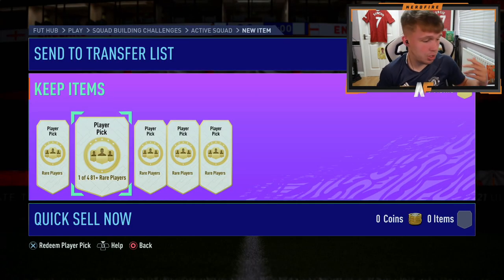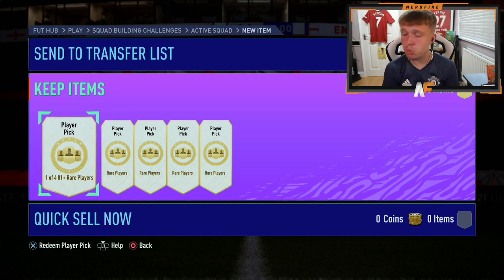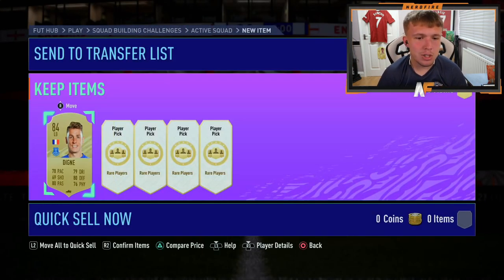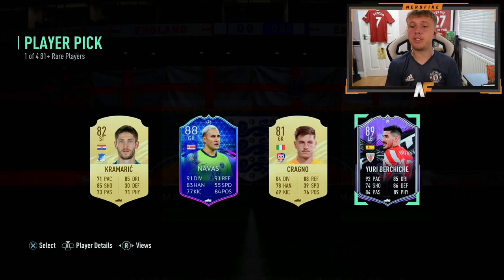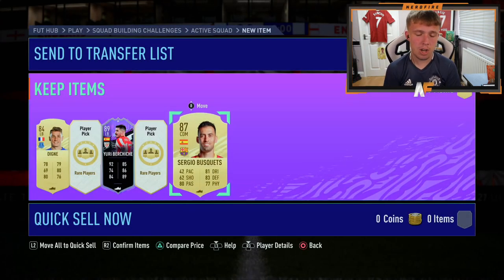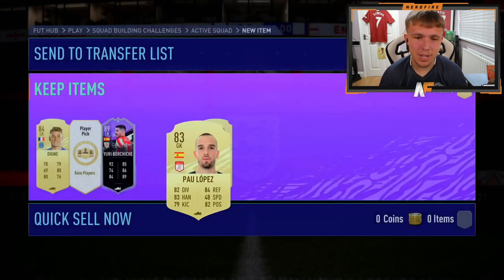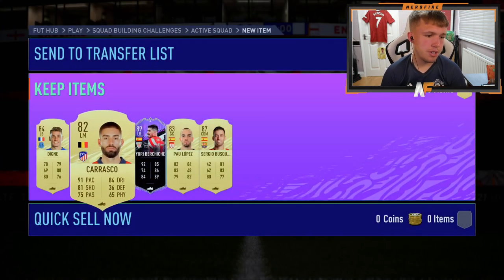So as you saw, my player picks from the other day were literally the exact same. We're going to open another five on my account and see what we can get. Hopefully we see some special cards. First player pick — not the greatest start, all gold. Second one — I was about to take Navas but then Yuri Bereshise appeared, 88-rated. Thank you very much. Player pick number three — we do get a walkout at least. If you don't give me a special card, just give me a walkout like that. Two more to go — absolutely awful. Please let me get a special card to end it off. Never mind.